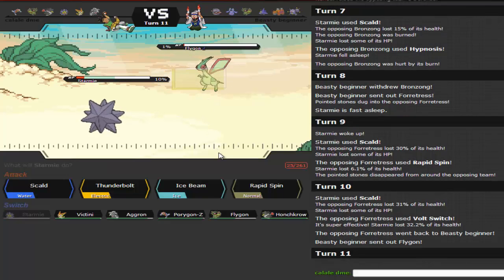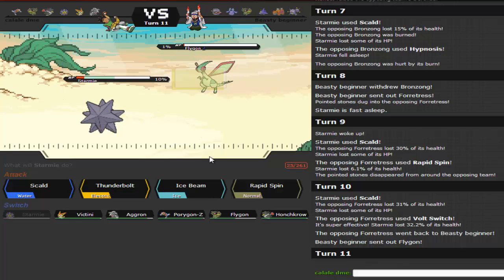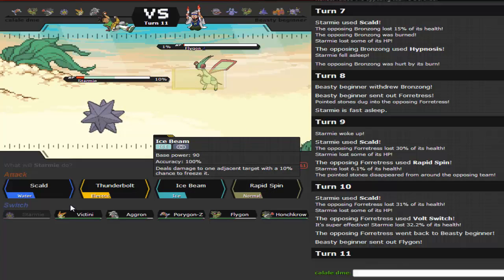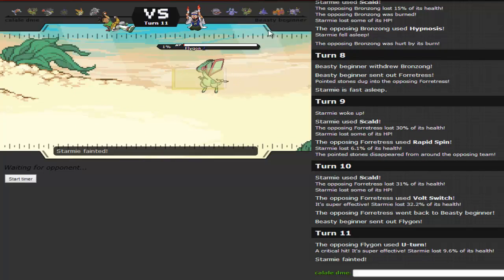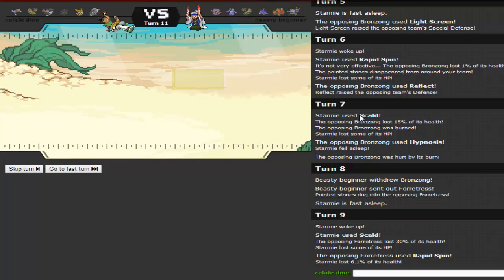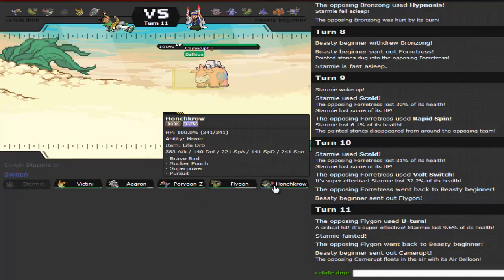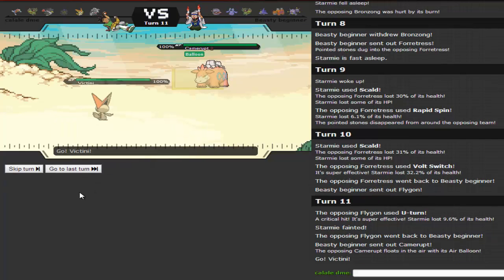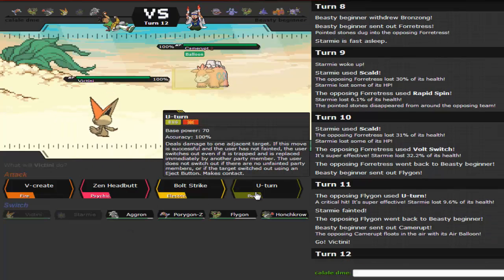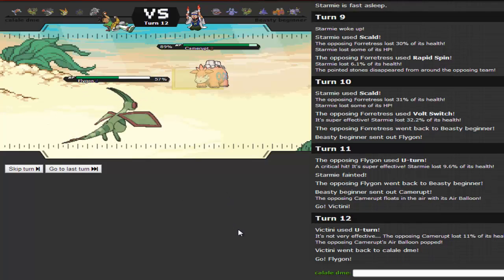I don't want to see if his Flygon is Scarfed, so I go for Scald — and it is Scarfed. Now I know that and can get the switch initiative. His Camerupt is on a Balloon, so I pop it with an attack and make him go for Earth Power. His Light Screen wears off, which is really nice. I go for U-Turn predicting him to switch, and he brings in Bronzong — which has Levitate. Now I can bring in Victini or Honchkrow for Pursuit, or actually go out into Porygon-Z.